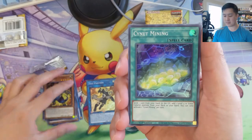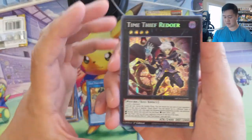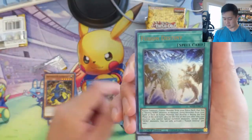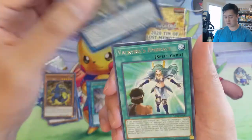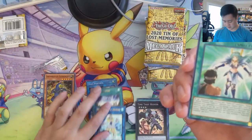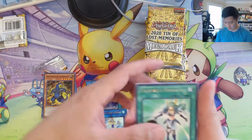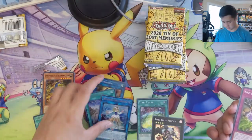Alright, first pack: Panther Sign at Mining, which I think used to be a really useful card. Time Thief Redoer — also from Savage Strike, just a common. Then Fusion Destiny, Marincess Coral Anemone, and Valkyrie's Embrace. So it looks like you get five holos and then a rare.